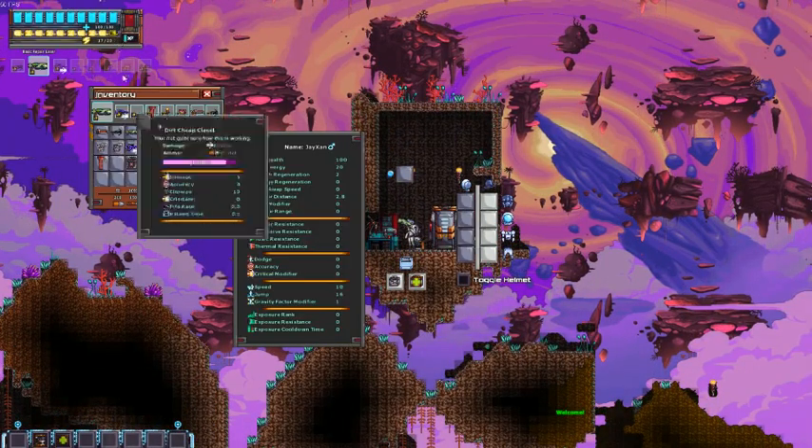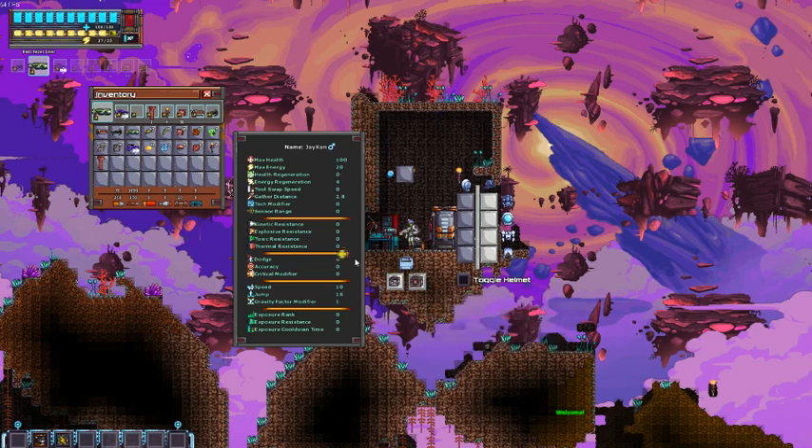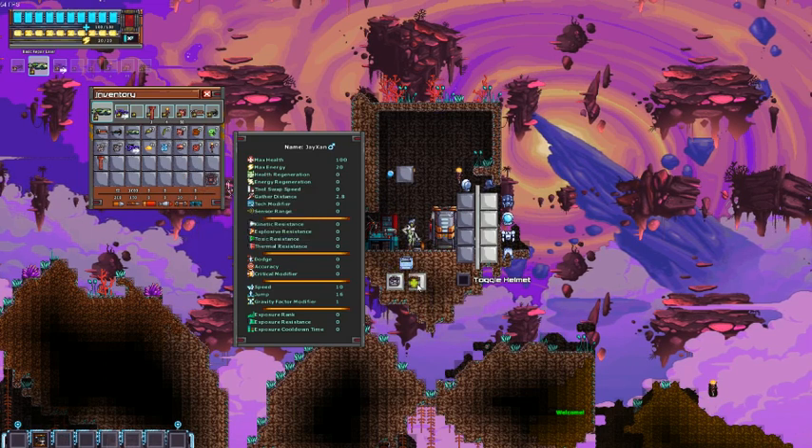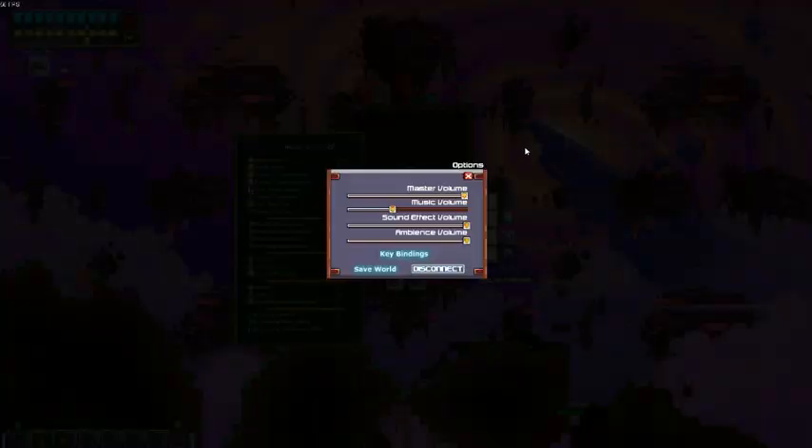Let me see something. Do I have energy? Normal energy regeneration? I might not actually. And it doesn't alt switch, so you have to click and switch. Wait, maybe it does. It does. Alright, good. So we're going to go try and find some radioactive material.